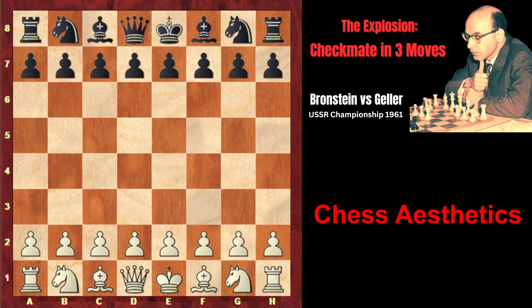In this game, Yefim Geller sacrificed a piece in order to occupy the queen's side and the center and completely seize the initiative on that part of the board. However, Brannstein's phenomenal stroke on the king's side came like a thunderbolt from a clear sky, and it turned out that there was no way Geller could have prevented the spectacular checkmate in three moves.